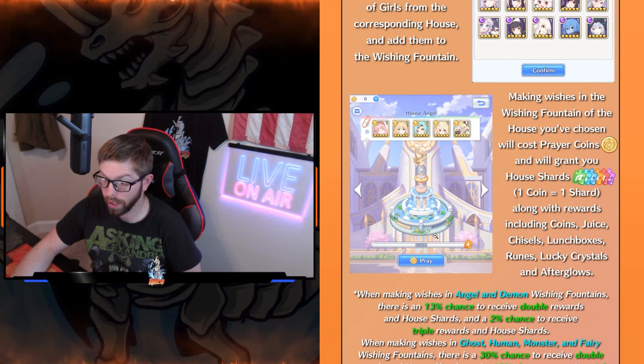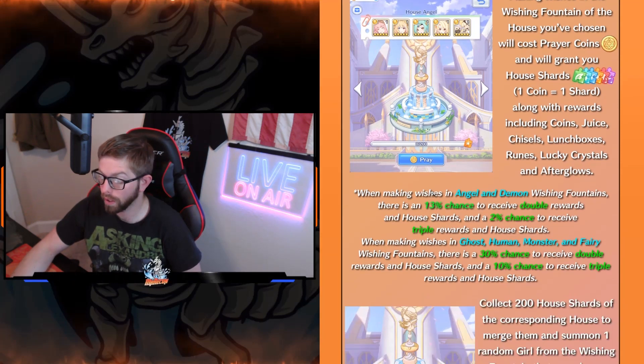It's 200 coins to finish it — you need 200 shards. Wishing and Angel Demon Fountain give you a 30% chance to double rewards and 2% chance to receive triple rewards. Ghost, Human, Monster, and Fairy factions have a 30% double chance and a 10% chance of triple rewards, and that includes the house shards. So if you're doing Angel and Demon, you won't go as far since the chances of doubling and tripling are less than in a normal faction. But it all depends on what you need.